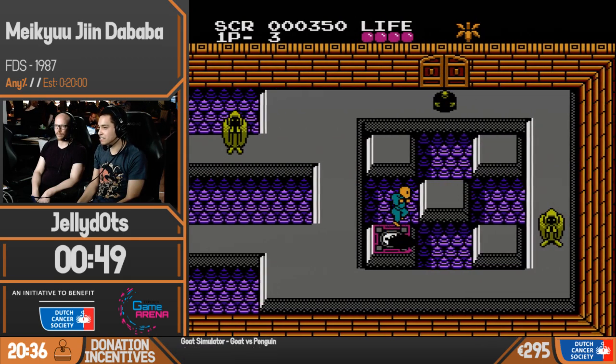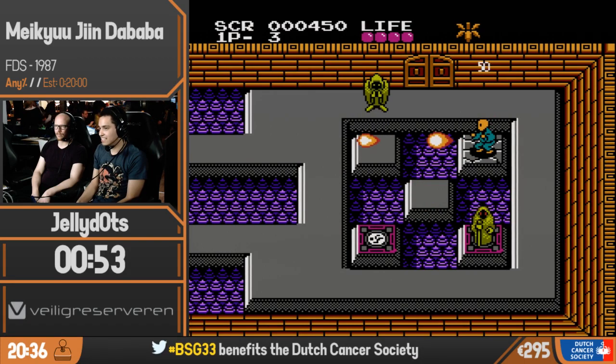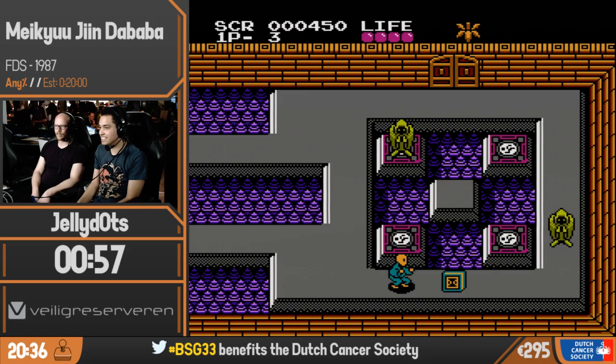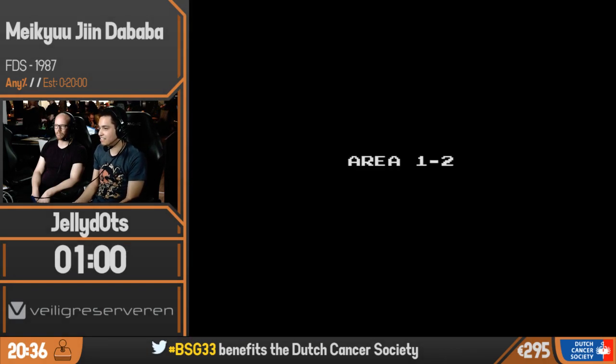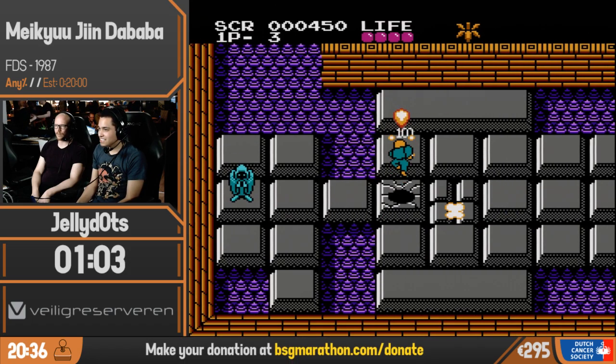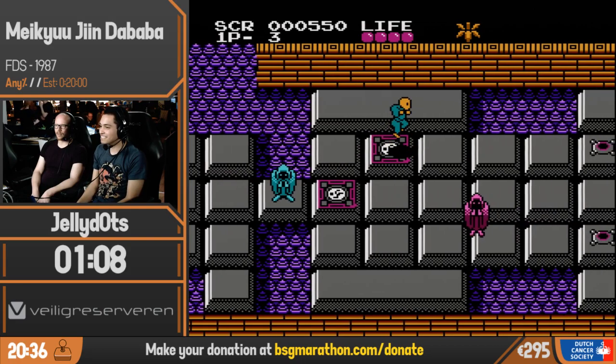This is an overworld stage, and the goal is to just enter the actual areas, which look like these. In these areas, the goal is to uncover hidden tiles. They're always the same, so it's just memorization of where they are, and optimizing how and where to jump. This game is very unforgiving for a blind player.